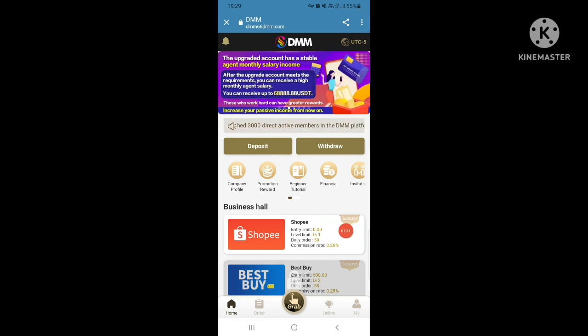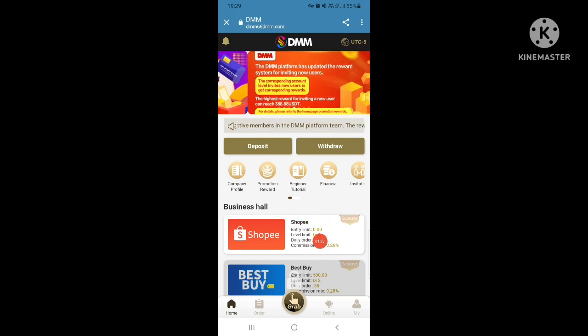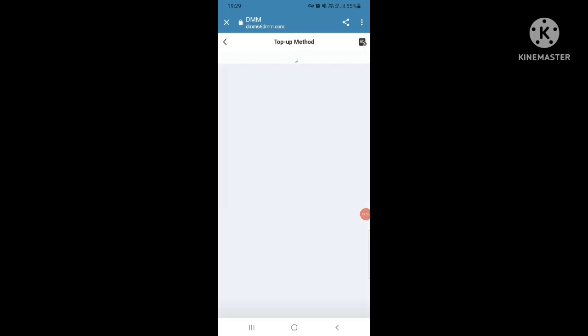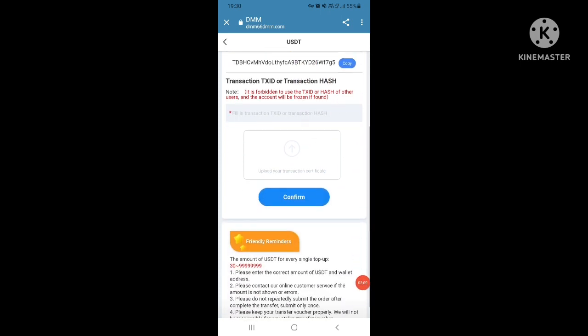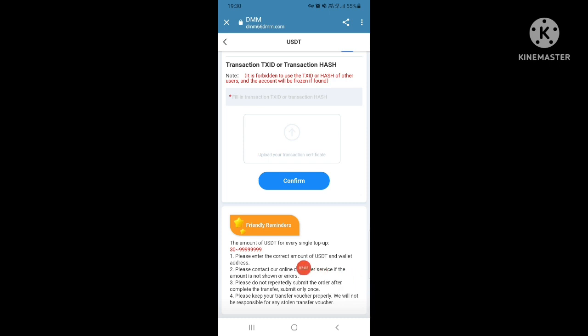Now let me introduce how to deposit. Select the deposit option, choose top-up method — you can use TRC-20. Then go to the transfer channel, select USDT top-up, input the number of USDT, for example 100, and copy the deposit address and confirm.